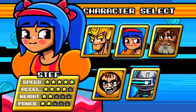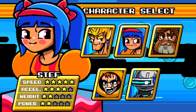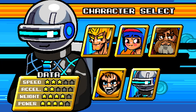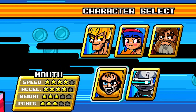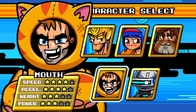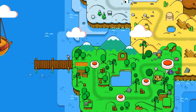Each character has a different set of stars for each of their abilities. Steph is a fast character, not very powerful. Chunk is quite clearly a fat character. We've got Data, who's a robot, and we've got Mouth, who seems to be generally better than Mikey — but he's dressed like Mario in Mario 3. I'm going to go with Mikey just because he's straight across the board.